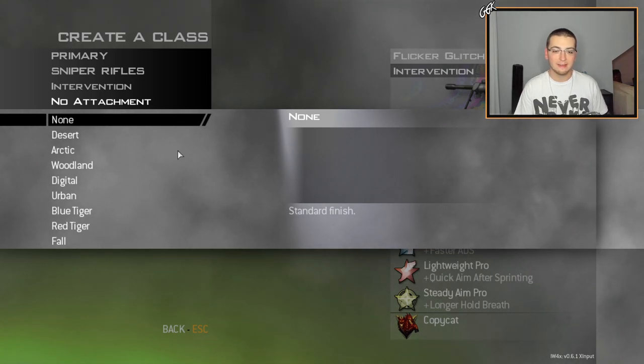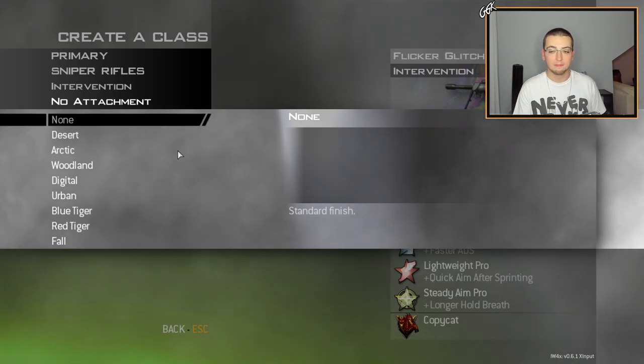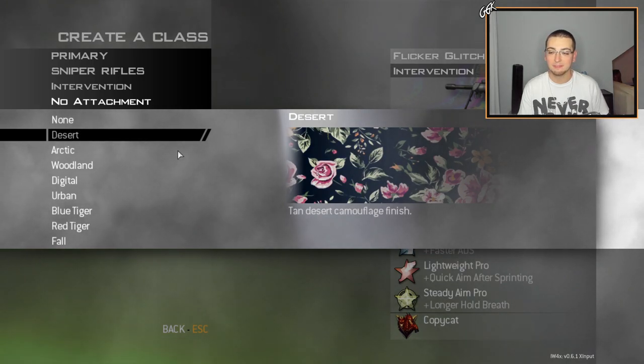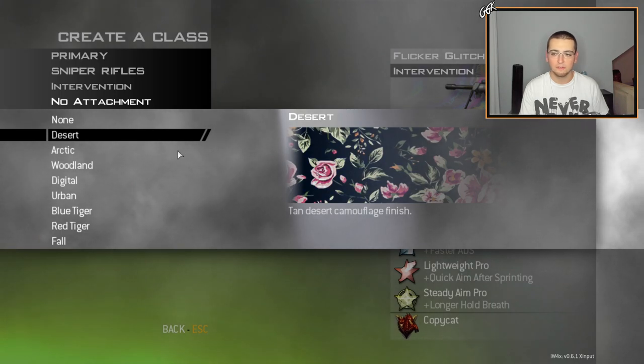Alright guys, so I'm on the camo screen here. I'm going to show you guys all of them and then go through one by one and show you the shots we hit with them. So the first one is a replacement for desert camo — all these replace the other camos, so you won't be able to actually use desert in game if you have this on. But it kind of reminds me of like a can of Arizona, it's like a floral pattern. I don't know, it looks really nice on a gun though.